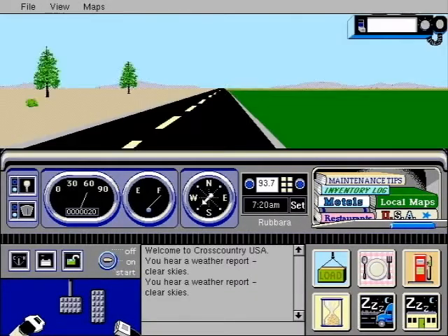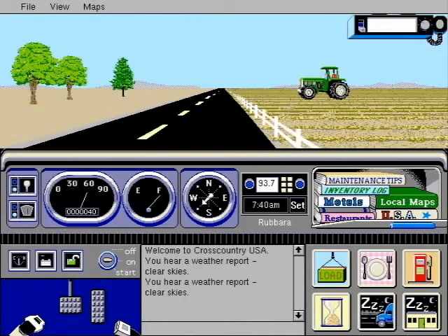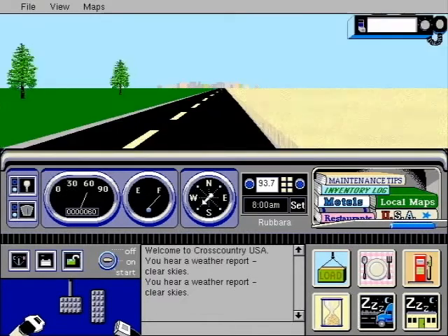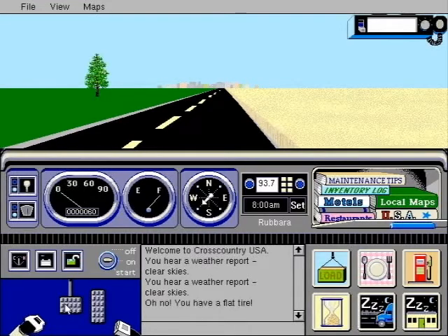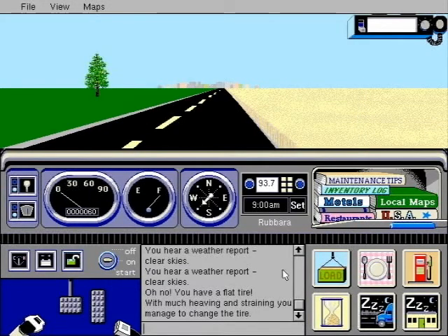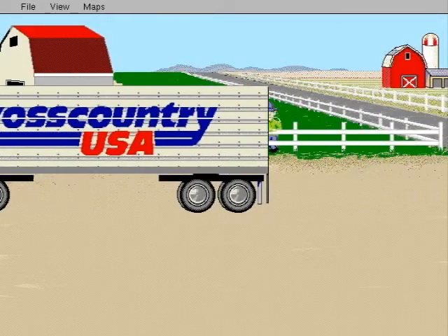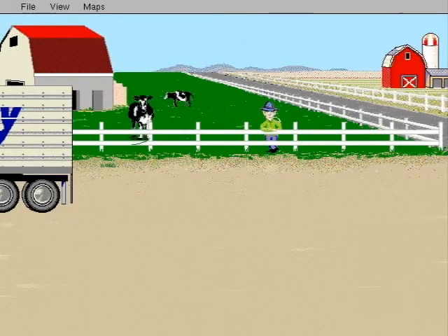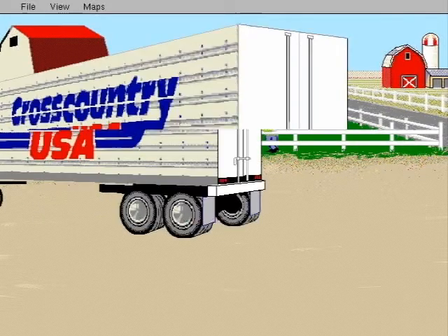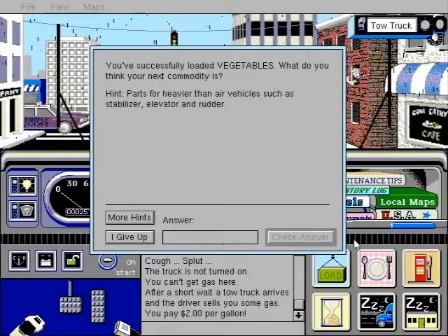Cross Country USA is a simple game. Drive around the US, gathering items, and bring them to a single point. The game itself doesn't tell you where the different items you will be collecting are located, but that is easily solved with a printout. Often, the supplies you are meant to pick up are in the same direction as your final destination. And let's not forget, this is an educational game. So every time you pick up your target cargo, you are given hints to guess what your next one shall be. Thus, you become educated.